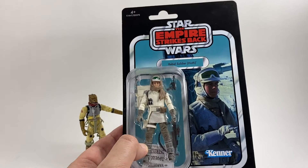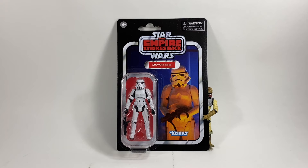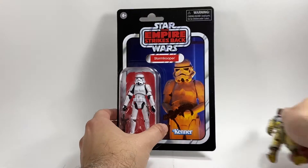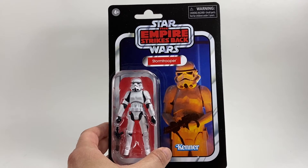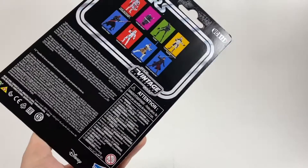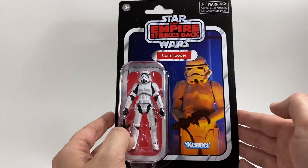In fourth place we have the Empire Strikes Back Stormtrooper. I love this one for two reasons: first, the image chosen inside the carbon freezing chamber is absolutely amazing — I love the colors reflecting off onto the stormtrooper. Second, the other stormtrooper in the line should really be on a Star Wars card — I have no idea why they put it on an Empire Strikes Back and Return of the Jedi card. The figure looks great on that red name pill. He is VC171, quite a new figure, but that card back is absolutely beautiful.